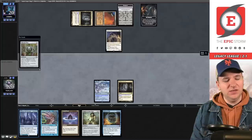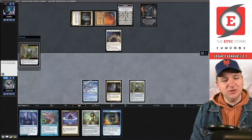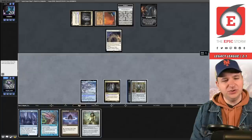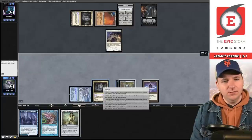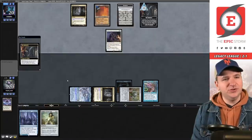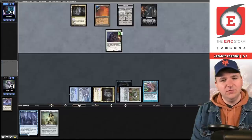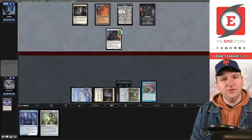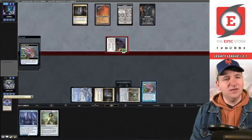We draw Chrome Mox — I can accelerate into Thought Lash here. I'll name Wizard, play out Chrome Mox. Maybe imprint the Force since Seagate is mana for an initiative creature if I draw one. Thought Lash — they're going to venture further into the Undercity. We're going to prevent five damage with this Thought Lash as the White Plume attacks.